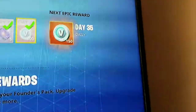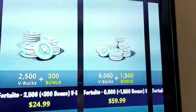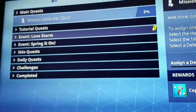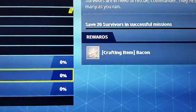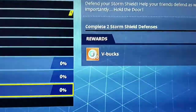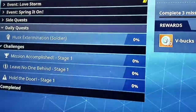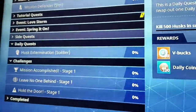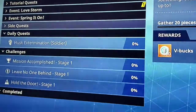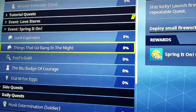Also, if I go over to my quests, you can see I have all of these — I just recently unlocked them. This one can get me 50 V-Bucks, another 50, and another 50, so that's 150. My daily quest will get me 50 as well, so that's 150 total. Then I have a side quest which will get me another 100, so that's 250.